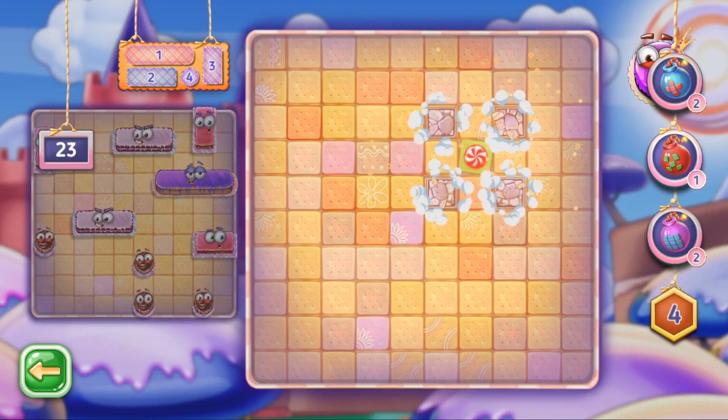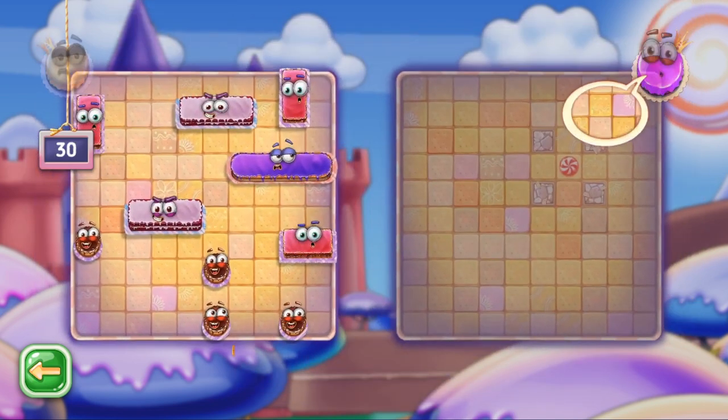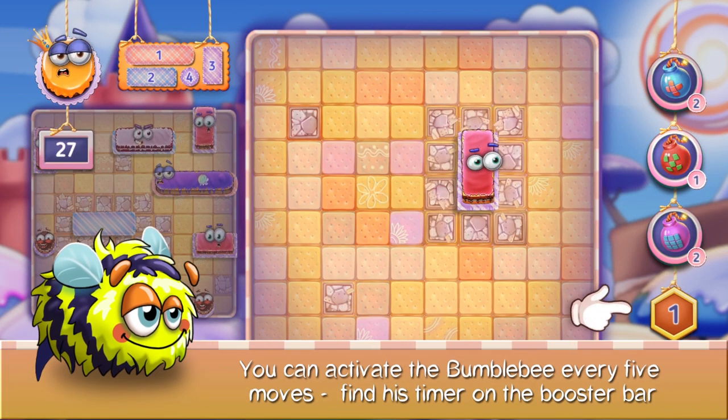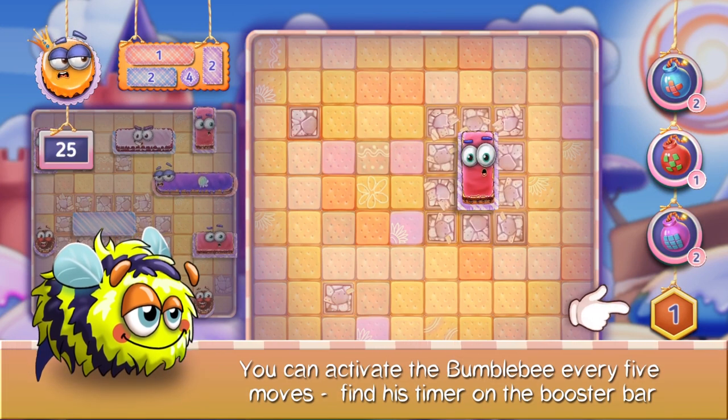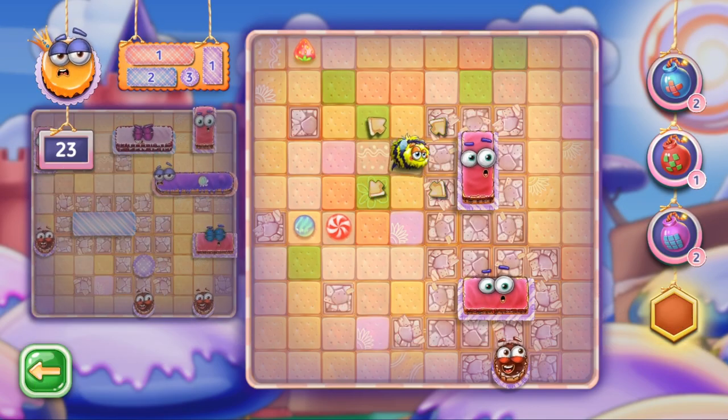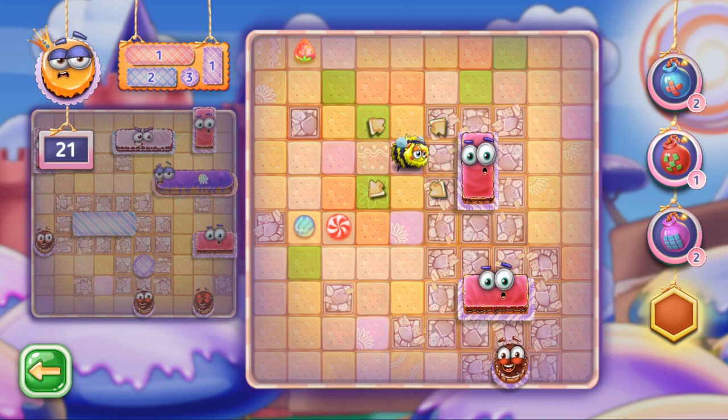You can activate the caramel attack every five moves. And there goes another cute character, the Bumblebee. You can find his timer on the booster bar, which counts down the number of turns left till you can launch the Bumblebee. He drops caramel candies in four diagonal cells in the direction you choose.